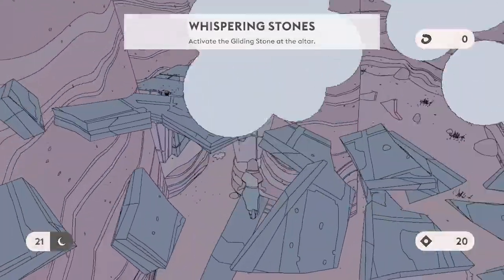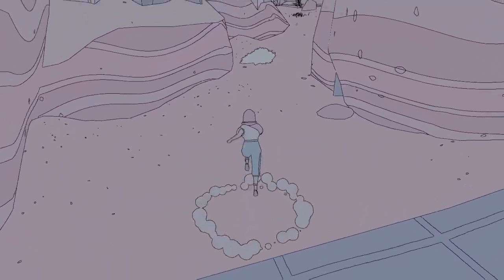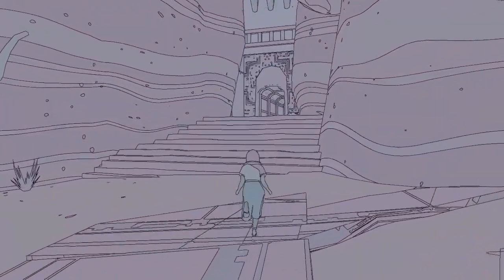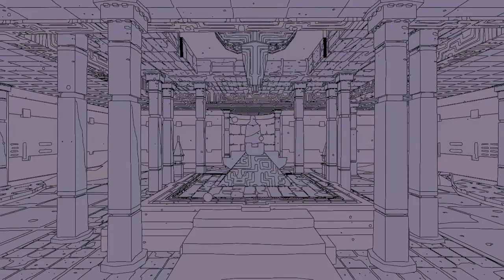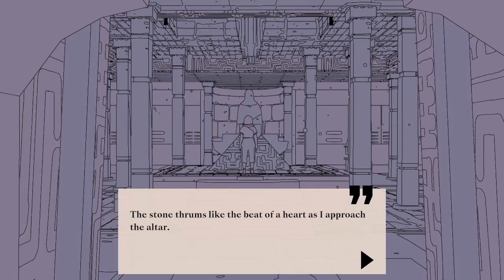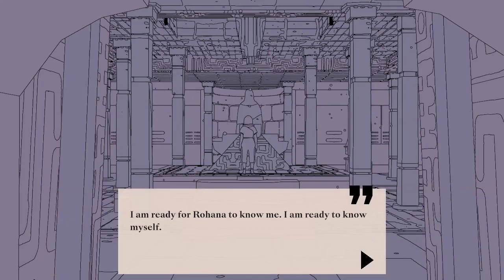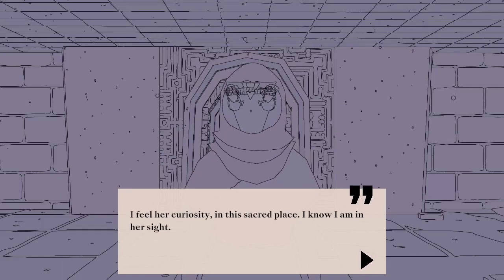Looks like we're still going the right way. Thankfully, no fall damage — we have strong ankles. Our destination is still dead ahead, through this little tunnel here. Details popping in as we get closer. 'The stone thrums like the beat of a heart as I approach the altar. Exhilarated? I am ready for Rohana to know me. I am ready to know myself. I feel her curiosity in this sacred place. I know I am in her sight.'